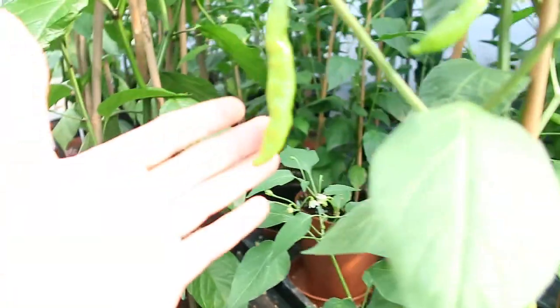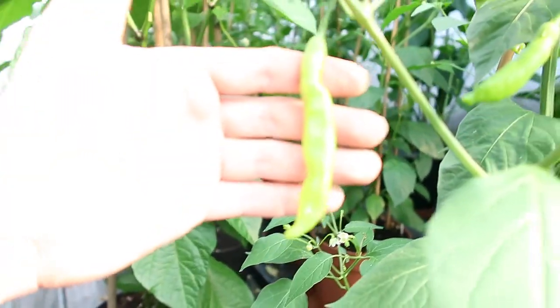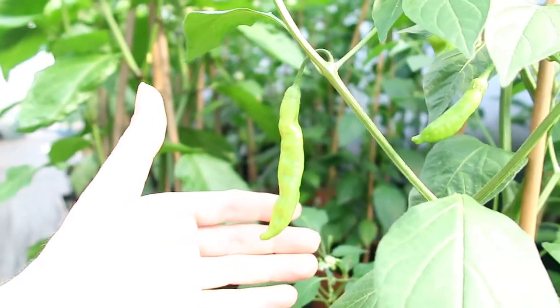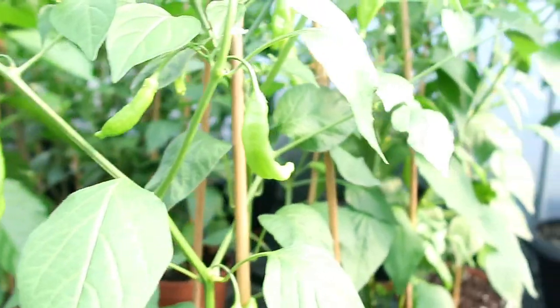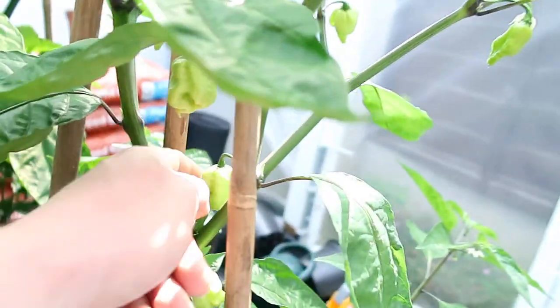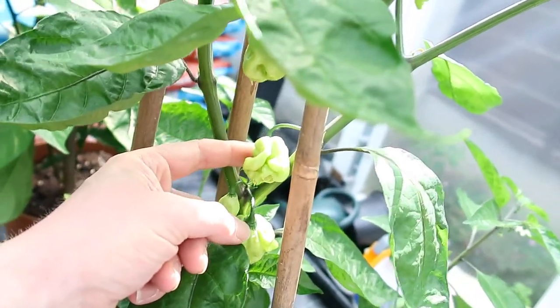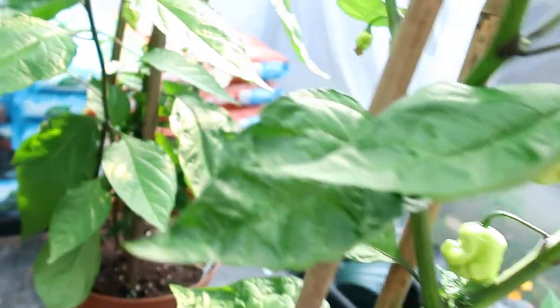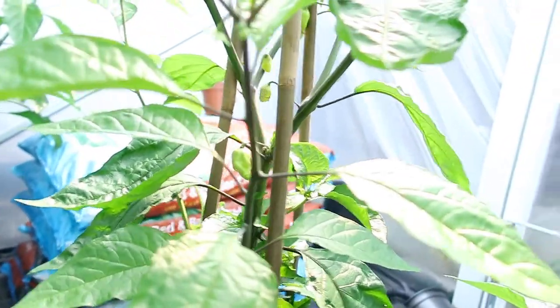Move over to the back of the polytunnel. Sugar Rush Peach — you might be able to see that one a bit better if I pull the camera back. Sugar Rush Peach. Quite a few peppers over here — these are Trinidad Seven Pot Jonah. Both of those plants are producing; they gave me a good crop last year.